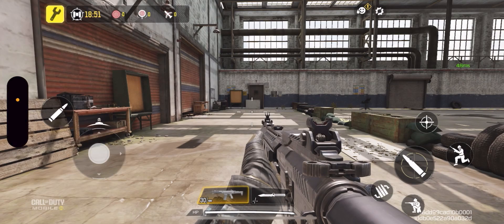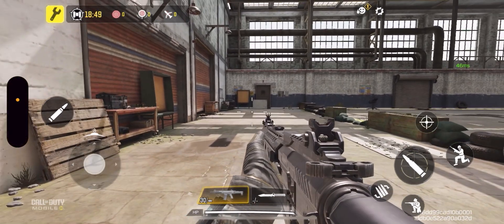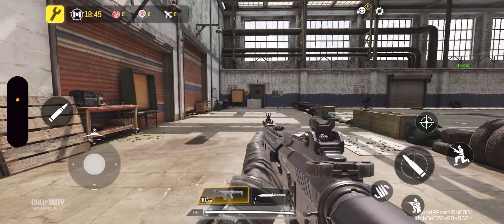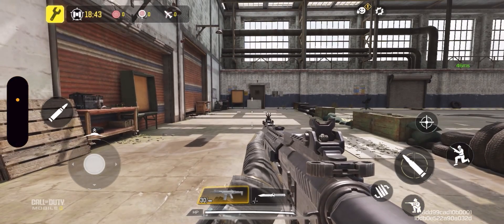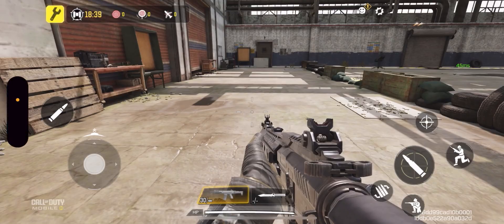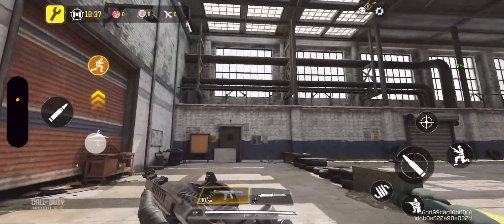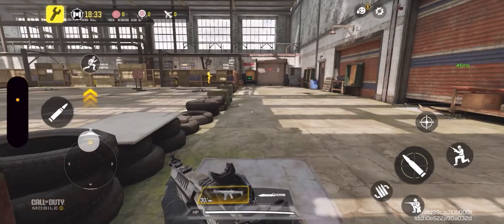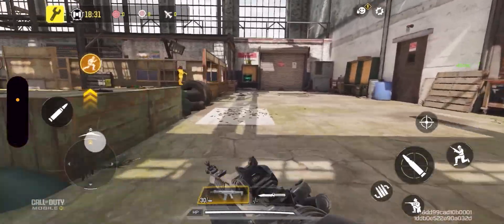To slide in your Call of Duty game, all you have to do is simply be running, and right down here you can see the crouch button. While running, you need to click the crouch button so your character slides. Let me show you — I'm sprinting right now, and if I press the crouch button, my character does a slide.